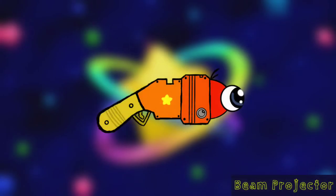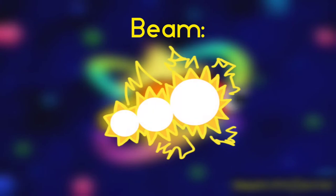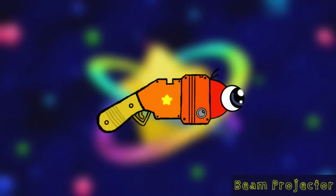The Beam Projector is a ranged weapon that forms a short beam of electricity. You can control the beam by whipping the weapon.